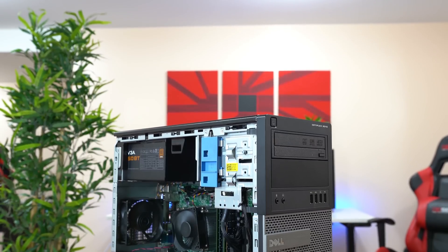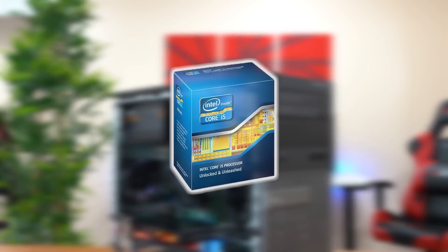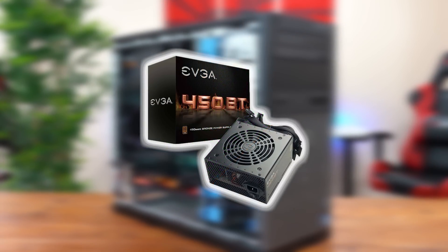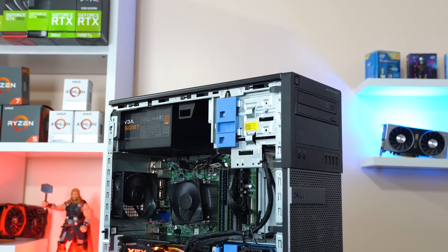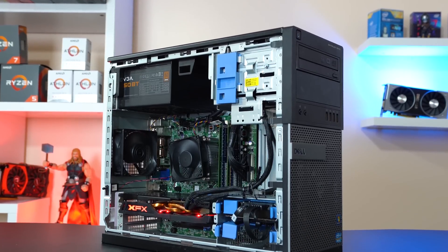For our testing platform, we're rocking our trusty Dell Optiplex, which has an Intel i5-3570 clocked at 3.8GHz, 16GB of DDR3 RAM, a 450W power supply, and Metro Exodus installed on a 120GB SSD. In my opinion, this is a perfect testing rig because it's a realistic system that you would actually pair with one of these GPUs — and not like a 9900K.